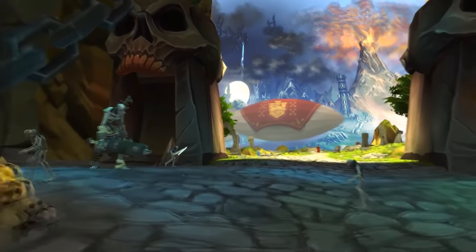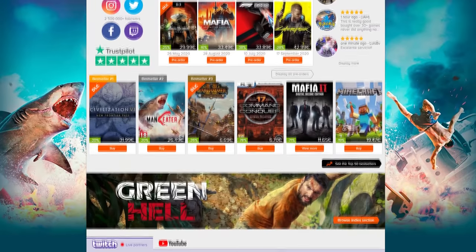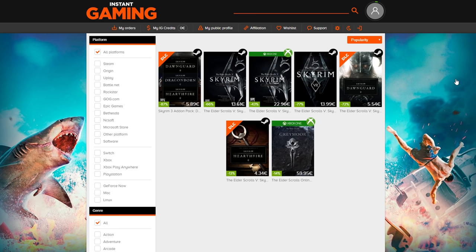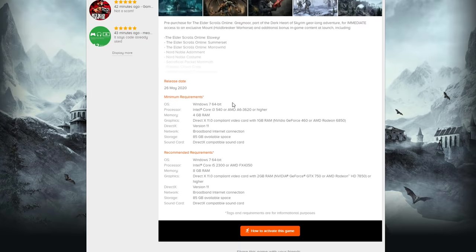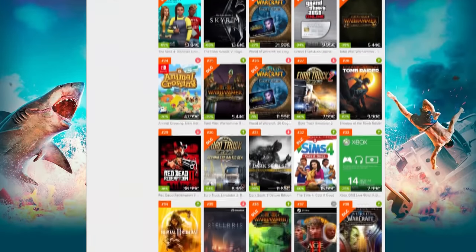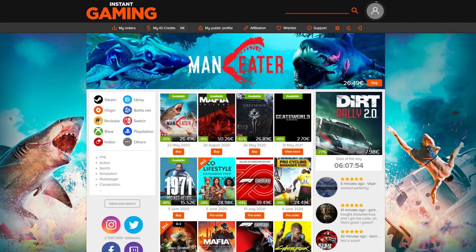Before we jump into it, this video is brought to you by Instant Gaming. Instant Gaming is a great place to compare video game prices across multiple different platforms such as Steam, PlayStation, Xbox and so on, allowing you to buy games for the lowest possible price via GameKey Reselling. Simply enter the game you're interested in via the search bar and you'll get a bunch of different options depending on the platform. Additionally, if you don't know what to play, check out their Top 50 Best Sellers list to see what's popular. Click the link in the description below to check out Instant Gaming and enter a giveaway to win a game of your choice.